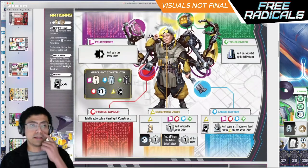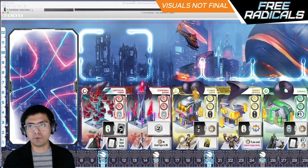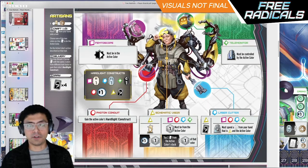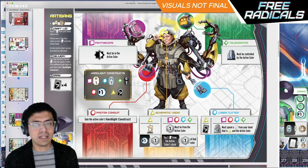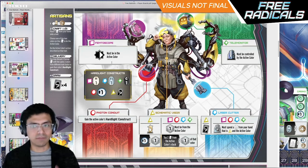Moving on to the yellow factions: the Artisans play with the actual main cards used in the game. In order to activate and make buildings available on the main player board, up to two players can awaken a Free Radical and thus make that space available for figures to be placed. What the Artisans do is take those cards and use them to power their different tools, which includes the Femtoscope — which increases the knowledge of one color, and it has to be the active color.